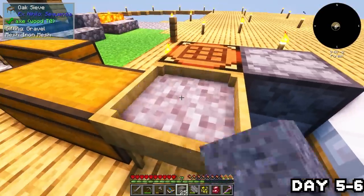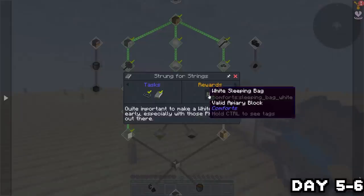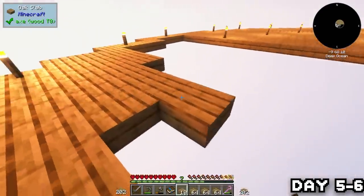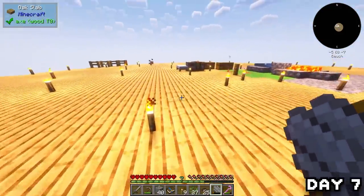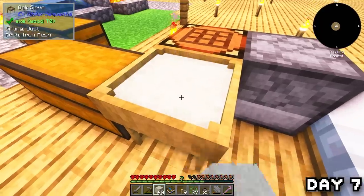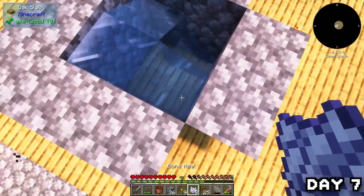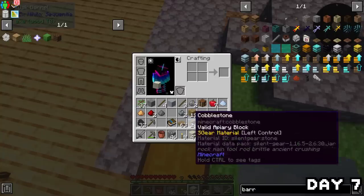I used up the rest of my gravel finding a load more ores, completed all the quests from the previous day, and finished placing down the rest of the circle before heading to bed. Day seven started with me wasting time breaking cobble into dust and sieving for clay — but that's not how you do it. Once I realized my mistake, I made a barrel, made an infinite water source using bone meal, and added both the water and dust to the barrel to make clay.